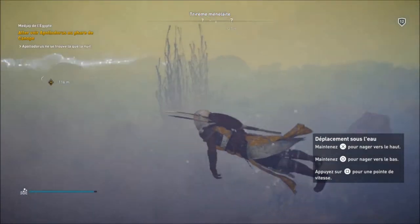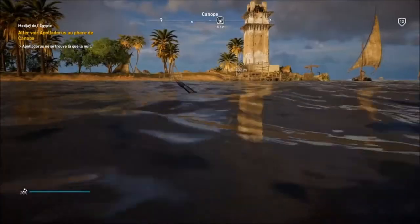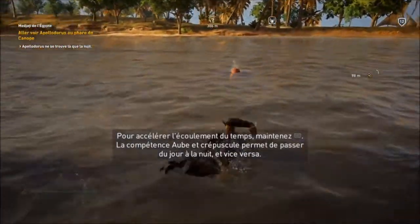Un petit coup sur la flèche du haut affiche un scanner pour voir s'il y a des collectibles ou des ressources à récupérer. Il n'y en a pas autour de moi. Je me dirige du coup vers le phare.